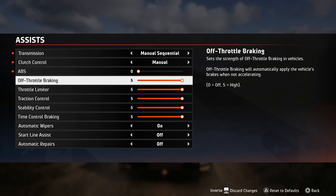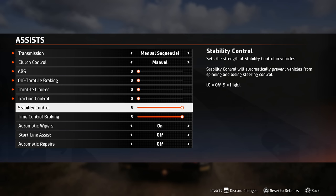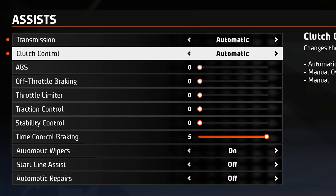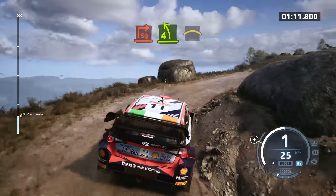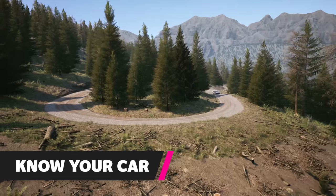But once you are ready to start winding them down, I recommend turning off the off-throttle braking and throttle limiter first, and then start gradually reducing the rest, with ABS being the last assist to fully remove. For transmission, I recommend starting in automatic until you're comfortable with hundreds of quick gear changes throughout a stage. If you have to think about it too much early on, it will take up too much of your brain and you will miss crucial pace notes.